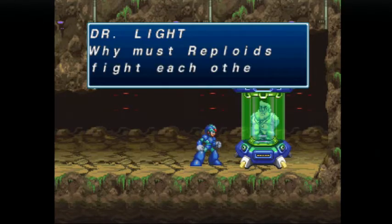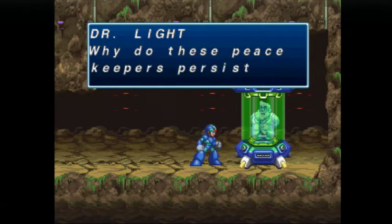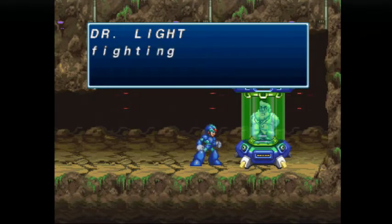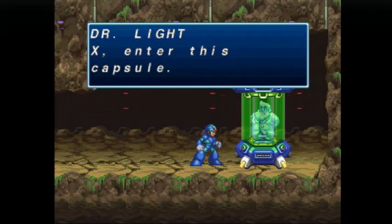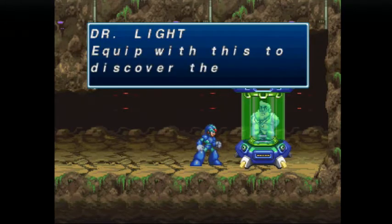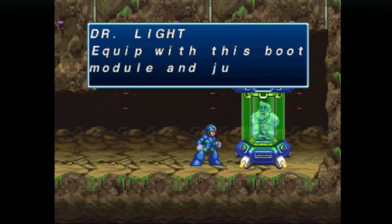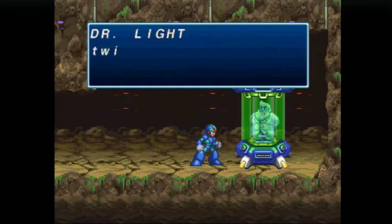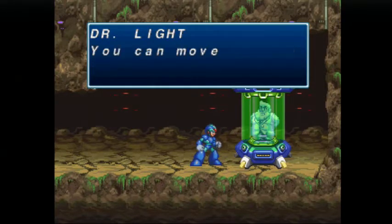How the hell did Dr. Light hide all these capsules throughout the world and no one discovered them? And how does he always know exactly what's going on — does he know what to give you? Isn't he dead? I believe he is in this canon, and there's a lot of experts in the Mega Man X canon. To make a long story short, he's given us jet boots, essentially.